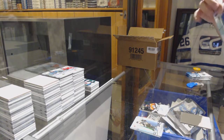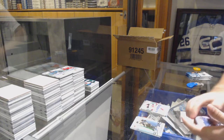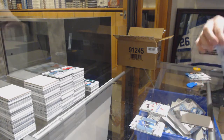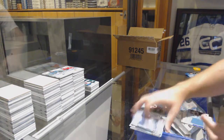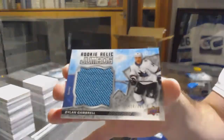Smash loves when I say Marody. Green of Sebastian Aho and for the Canes, Taylor Hall sub-zero for the New Jersey Devils. Green of Larson for the Coyotes and for the San Jose Sharks $1.99 Dillon Gambrill rookie relic jumbo jersey.